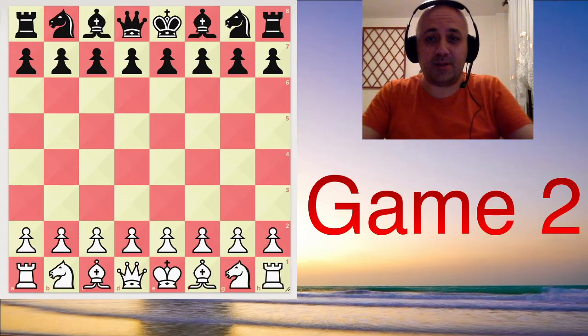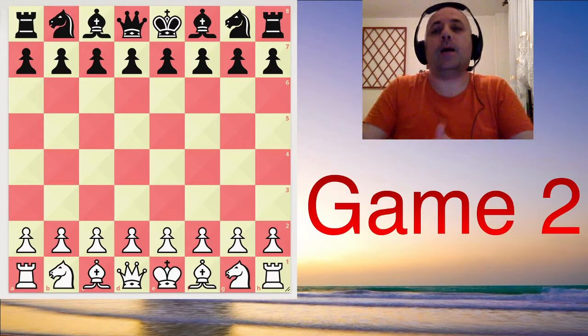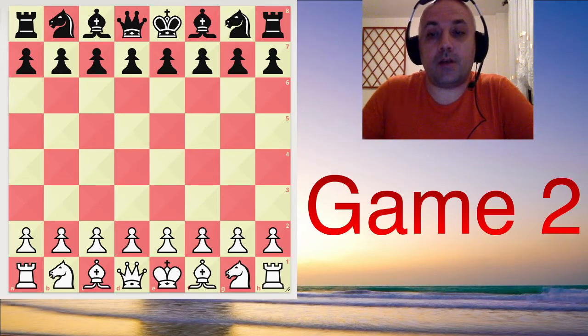Hello chess lovers! Welcome to the new video. We had game 2 in the world championship match. Today Magnus Carlsen was white and Jan Nepomniachtchi was black. Let's see what happened in this very, very complicated game.